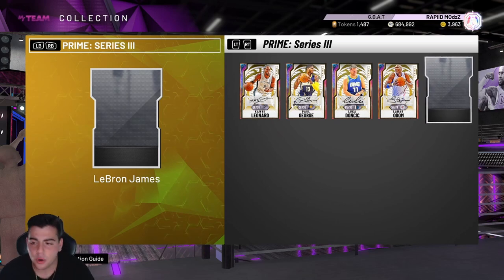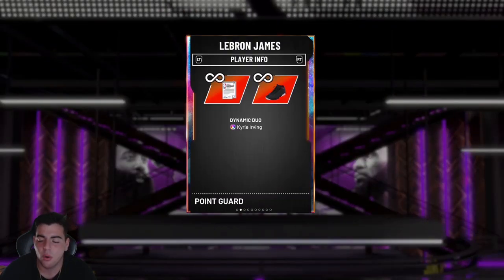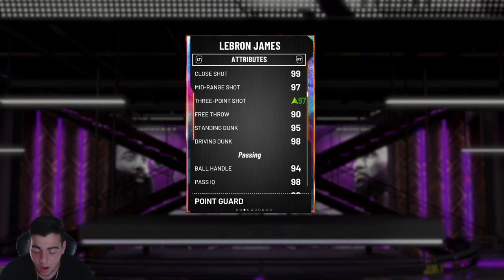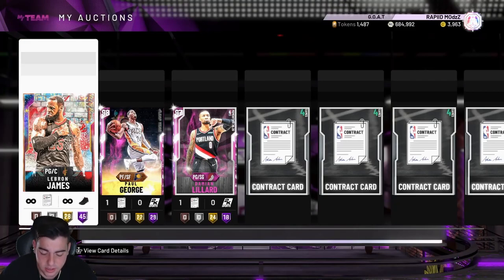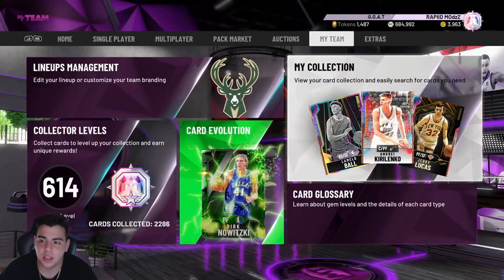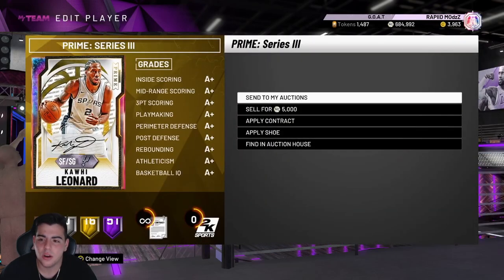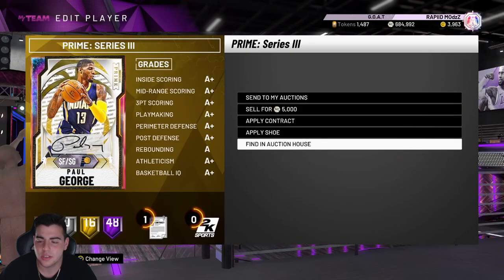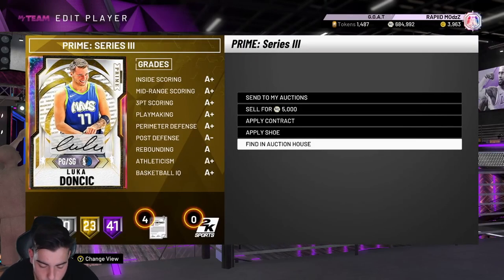Today we got Small Forward/Shooting Guard LeBron James. Last night I actually got evo LeBron James, that point card, for around 700k on Xbox, so I don't know if that's a W. We're gonna go over the new Small Forward/Shooting Guard LeBron James, which is gonna come out around 11 o'clock. Karl Malone is the lock-in set, so we're gonna go over his stats. Prime cards are going to be at an all-time high right this second.